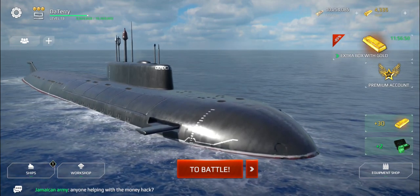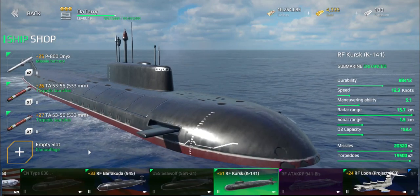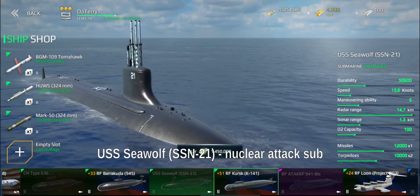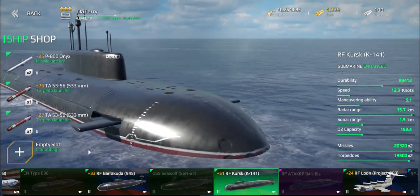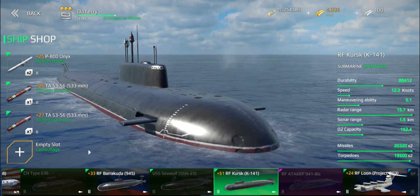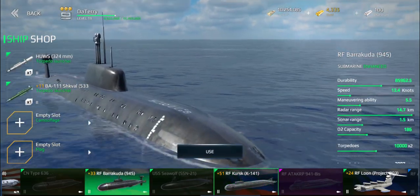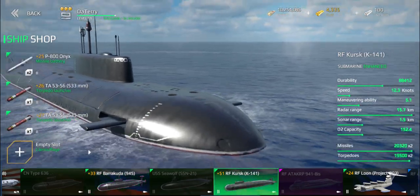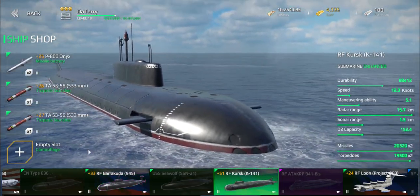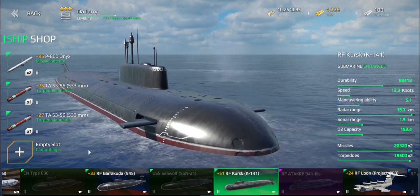So in-game, how does this ship play differently from hunter-killers like the Barracuda or the Sea Wolf? This thing is significantly slower and less maneuverable than the other ships. Comparing stats here, we can see the maneuverability is less and the speed is down as well. In general, you won't be able to dodge torpedoes very well in these ships.